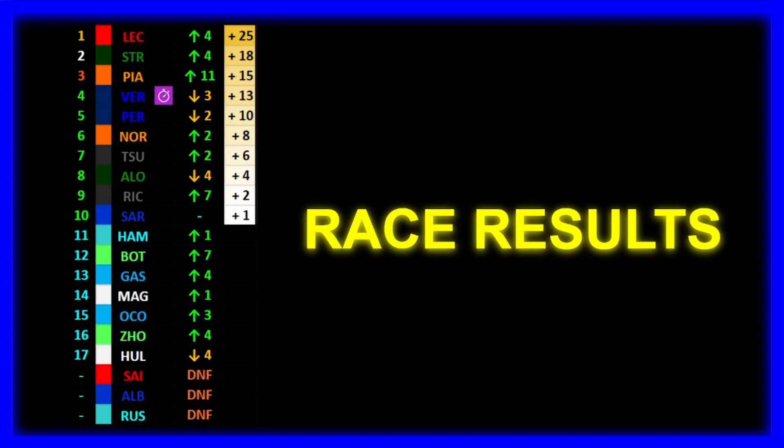Logan Sargent scores points in P10. Lewis Hamilton could only manage P11 — the Mercedes really didn't suit this track. P12 for Bottas in the Sauber car, making up seven spots. P13 for Gasly making up four spots. But those made-up spots are mostly due to the DNFs themselves. Magnussen P14, Ocon P15, Zhou P16, and the last finisher P17 — Nico Hulkenberg. DNFs: Sainz, Albon, and Russell.